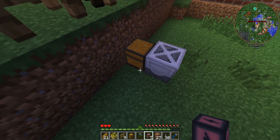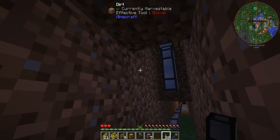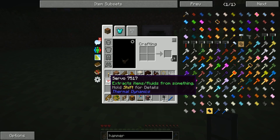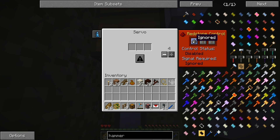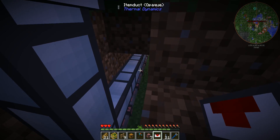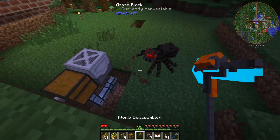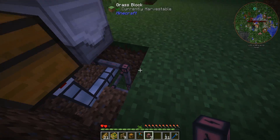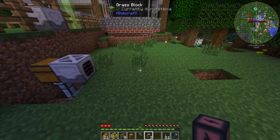So we run item ducts down and along and back around to the planter. We grab a servo, stick it on the item duct, right-click it, set redstone control to ignored, set it to whitelist, and whitelist wheat seeds — so only seeds get pulled down and sent along to the planter. After rearranging the power cables to reach the harvester, both machines should now be working at maximum range as a self-automating wheat farm.